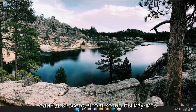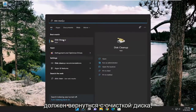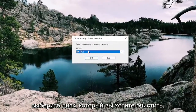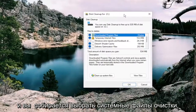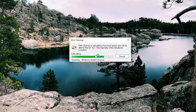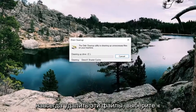One further thing to explore: open up the search menu and type in Disk Cleanup. The best result should come back with Disk Cleanup. Open that up, select the drive you want to clean — usually the C drive, unless Call of Duty is on a different drive. Select Cleanup System Files, then select OK. Make sure you want to permanently delete these files and select Delete.